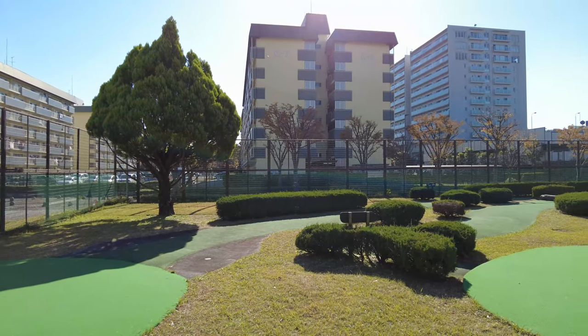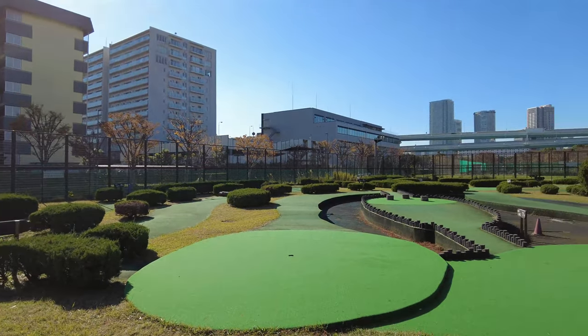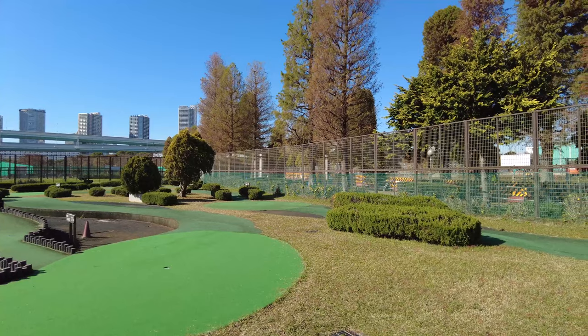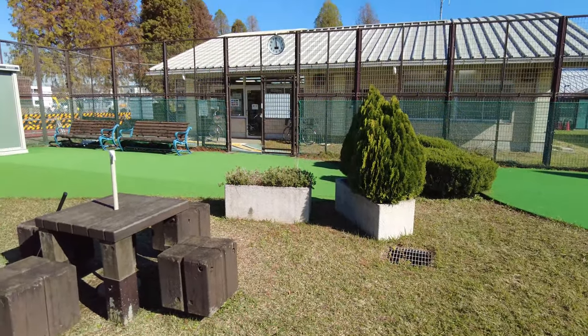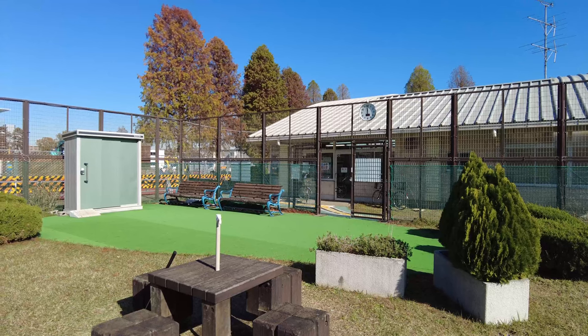There are courses for mini golf. It's located in Koto Ward. The nearest station is Tatsumi Station. It takes about 5 to 10 minutes by walking. If you have a putter and ball, you can play for free. If you do not have the necessities, you need to pay 150 yen per hour — that's about $1. For more about the regulation, go to the website. Link is in the description box.